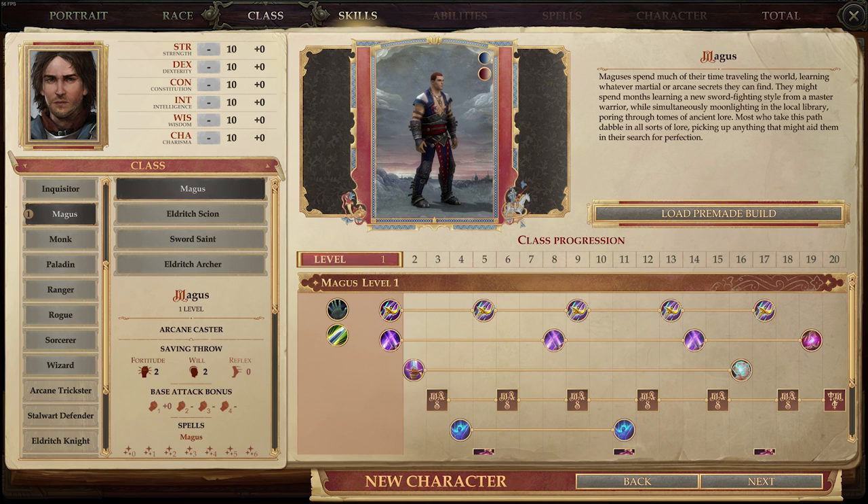Hello everyone and welcome to Pathfinder Kingmaker character creation guide for the Magus. The Magus is a class that mixes magic and melee or ranged combat. There are a lot of different types of Magi. You can be charisma based, intelligence based, dexterity based, strength based, melee or ranged.